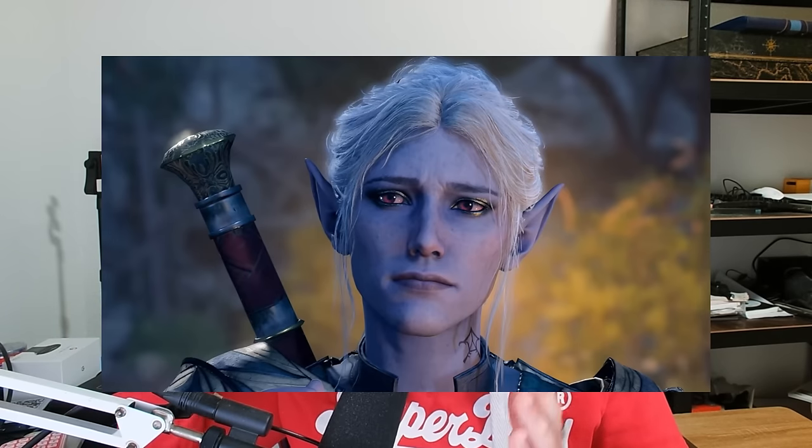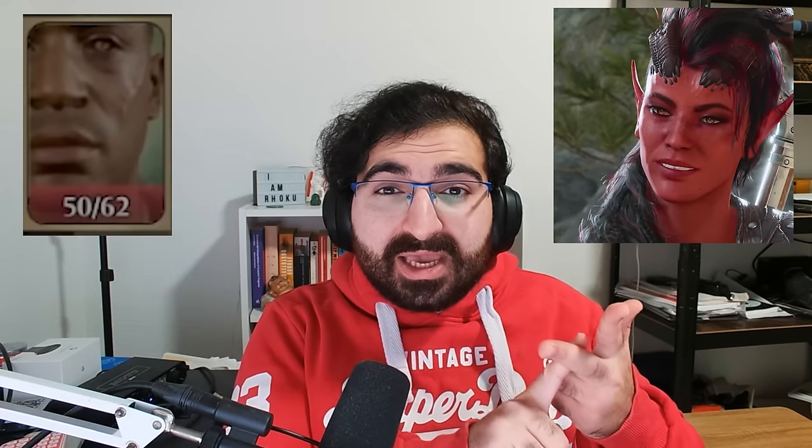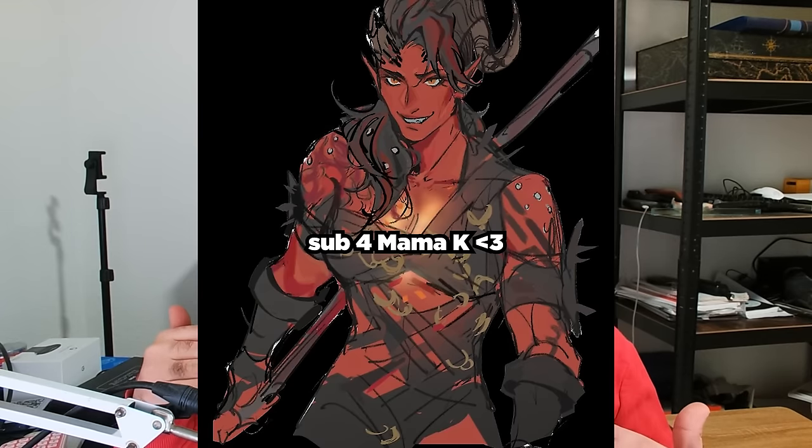Minthara Companion. A lot of newer players don't know this, but in the goblin camp you'll meet a drow as part of the Kill the Three Goblin Leaders quest. Her name is Minthara and she is a potential companion. To get her, you essentially have to help her wipe out the druid grove instead of killing the goblin leaders. After you do that, she becomes a companion in Moonrise Towers in Act 2. This is a little insane because you miss out on Wyll and Karlach as companions, which is a huge loss — but if you're doing an evil playthrough, gotta do what you gotta do.